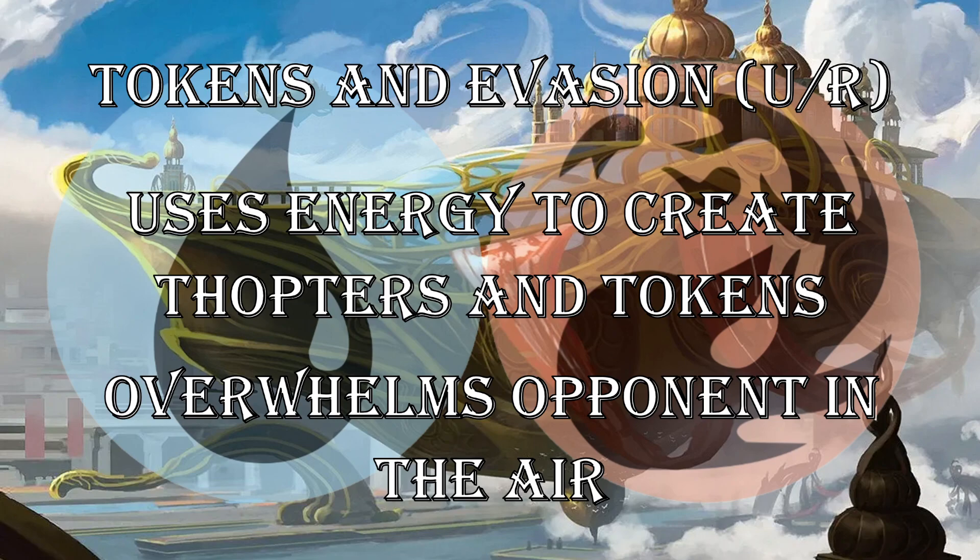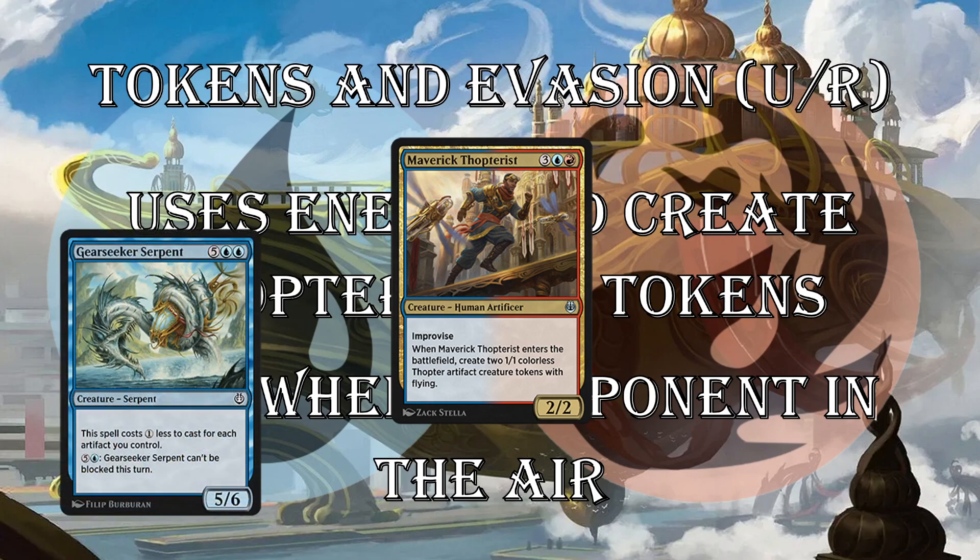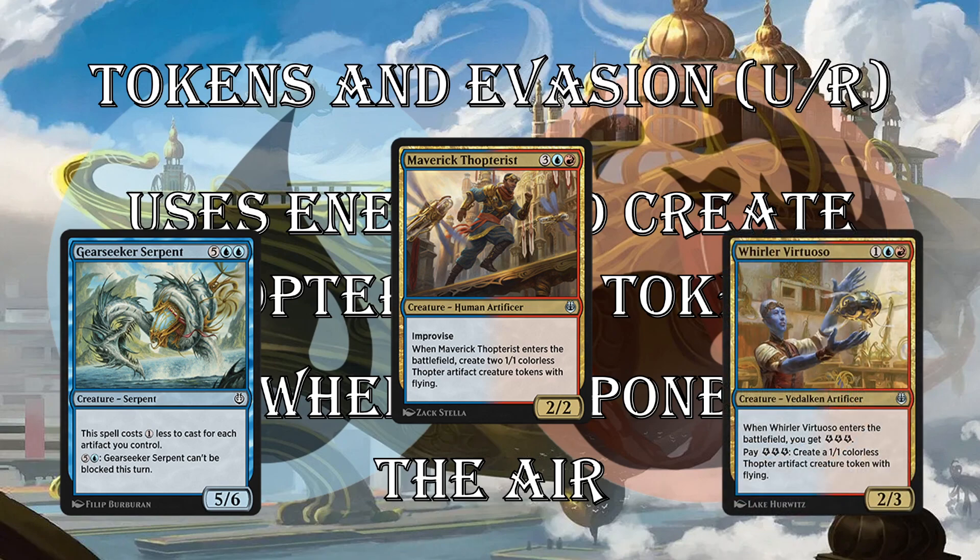Tokens and Evasion is the blue-red deck — you're using energy to create thopters and tokens, overwhelming your opponents in the air with unblockable creatures or Gearseeker Serpent. This is buoyed by a couple of very powerful uncommons: Maverick Thopterist, which is a 2/2 with Improvise — where you tap artifacts to reduce the casting cost — and it creates two 1/1 artifact flying tokens when it ETBs. Gearseeker Serpent is another evasive threat, and if you're building servos and thopter tokens, it's going to be super cheap. Whirler Virtuoso is another mythic uncommon — it might even be better than Ridgescale Tusker. If you can make the energy, you're just going to create an infinite amount of little thopter tokens.